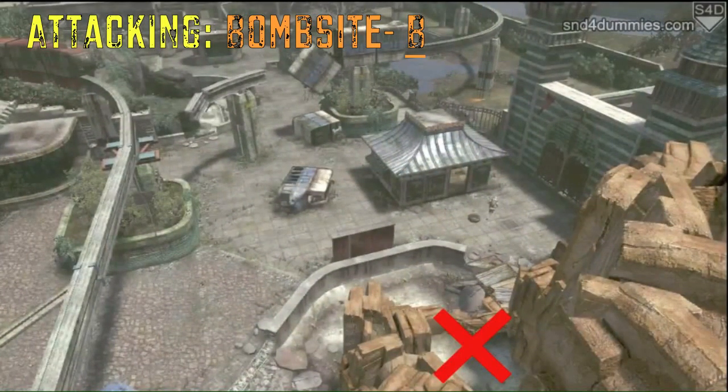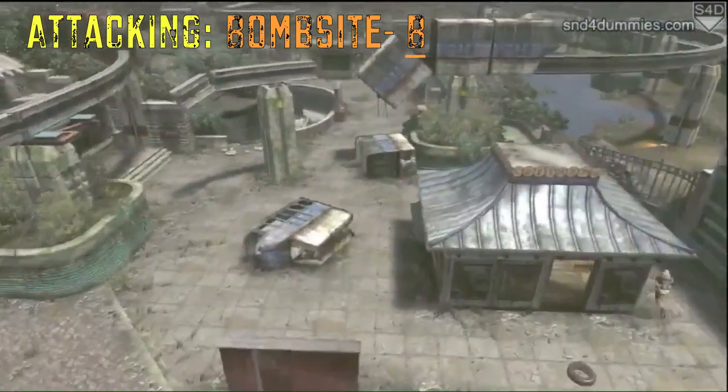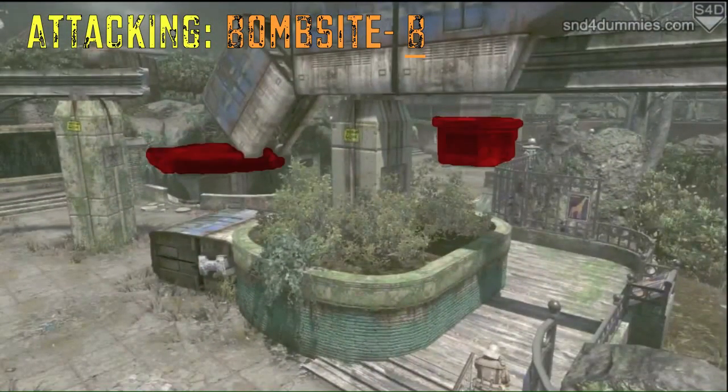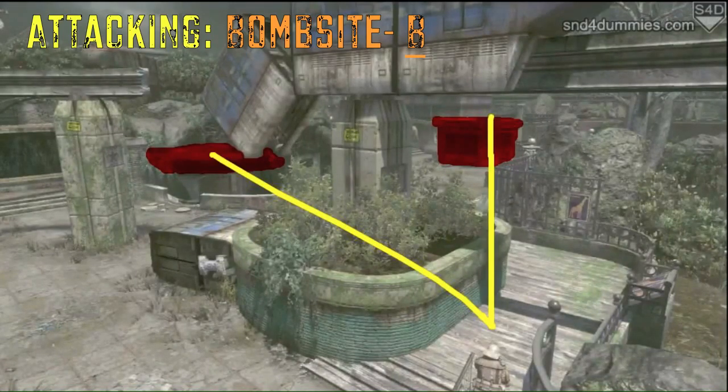Now as far as the long-range route, do not go up to the terrace in the canyons — that is an obvious spot and the enemy can see you. Instead, keep your route going to the outside. What you're going to end up seeing is that the main two defensive positions are the ledge and the elevated building. By coming out here with an assault rifle or a sniper, you're going to have an excellent chance at countering those popular defensive positions.